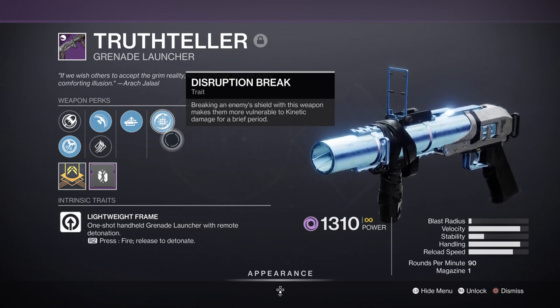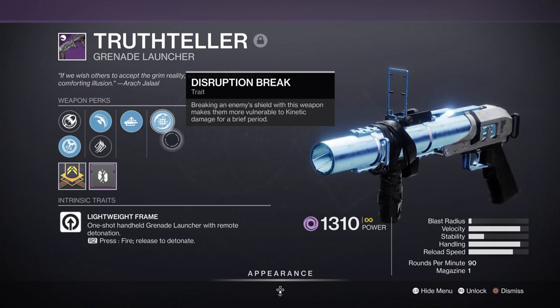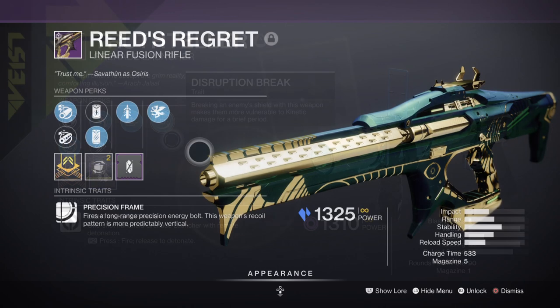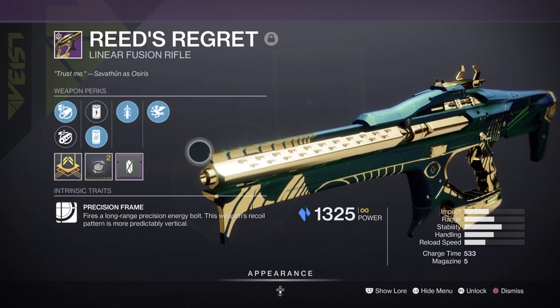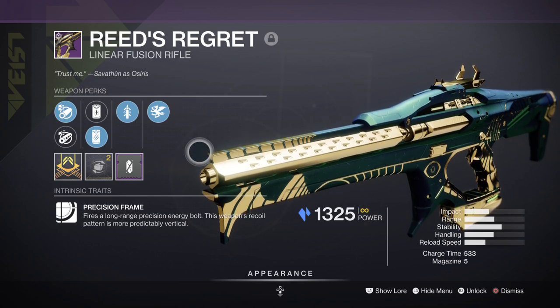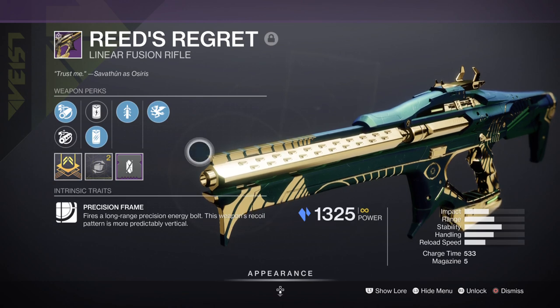Alternatively, any fusion rifle of your choice can pair well with the weapon as you can add the Particle Deconstruction mod for that sweet debuff bonus. Heavy is kind of hit-and-miss with the build since you're mainly using your primary or secondary for most damage output. You can go the simple route and use a linear fusion rifle like Reed's Regret with Vorpal Weapon to damage champions and bosses, while also using Particle Deconstruction to debuff combatants and allow your other weapons to perform even better. A rocket launcher of your choice also makes a fine addition, but the build is practically complete once your primary and secondary are finalized.